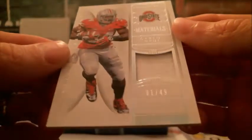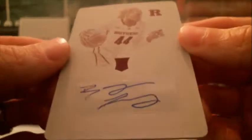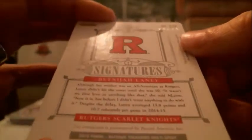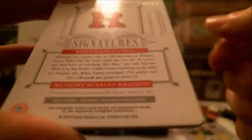Next up, we've got a Carlos Hyde number one out of 49 relic. Then we've got a printing plate of a female basketball player — one of one — it's going to be a Bitnaja Laney. That will be last name L. No idea who she is, but Brian W gets the one-of-one printing plate, and it's autographed, so maybe she's a WNBA star.